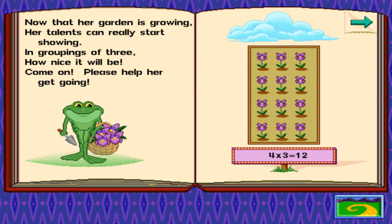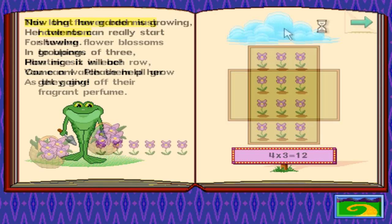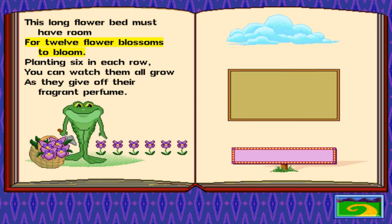That's it, turn the page. Why do you just have that creepy smile? Looking at a bipedal frog that's just staring right at us is kind of creepy. I'll be honest — it's like 'I'm watching you sleep.' This long flower bed must have room for twelve flower blossoms to bloom, planting six in each row, you can watch them all grow as they give off their fragrant perfume. So is this frog being a ballerina going to play any role in this world, or is that just like, 'Oh, she's not a one-dimensional character, she has depth, she has aspirations to be a professional dancer on Broadway'? I mean, that does definitely add some depth to the character, but does it add depth to the story? Probably not.